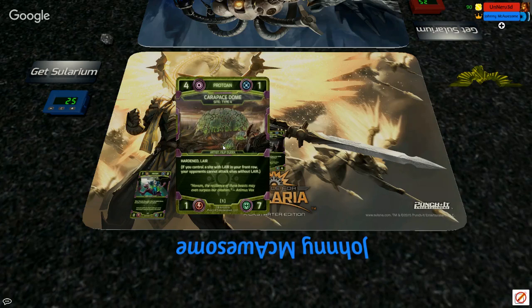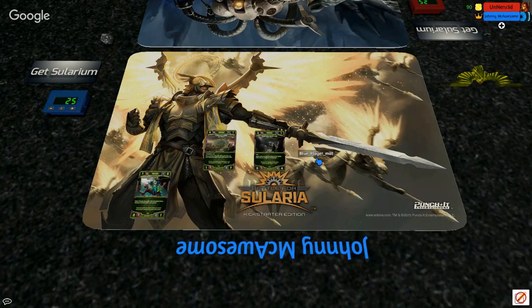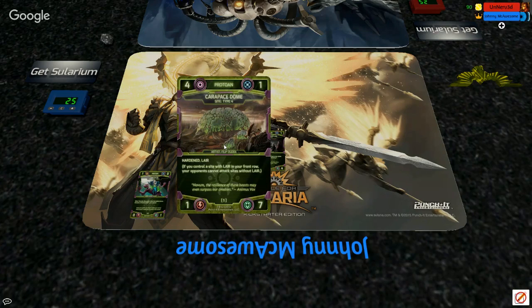When we first started testing Battle for Solaria — I started in 2011, most of the team came on in 2012 — sites and their positioning was an inherent ability, meaning certain sites would tell you they were a front-row or rear-row site, so you had to build the site into those positions. Through testing we learned that wasn't the way you wanted all sites to behave, because of the random nature of the draw. It left circumstances where it took strategy and choice away from the player.